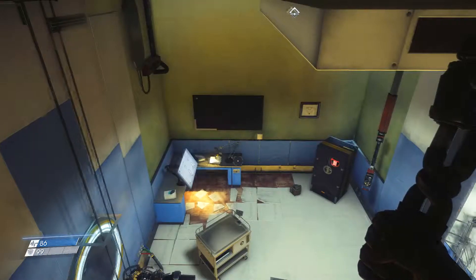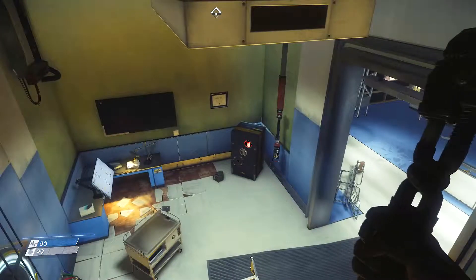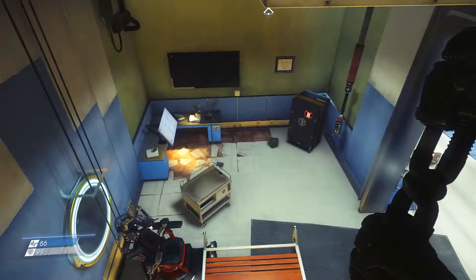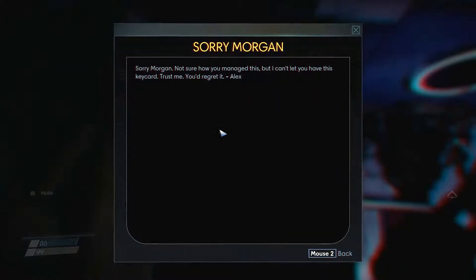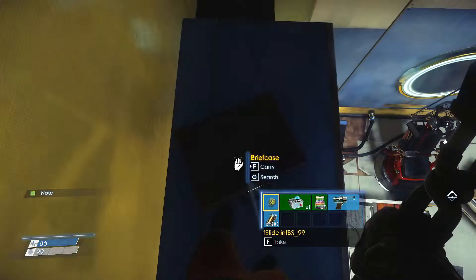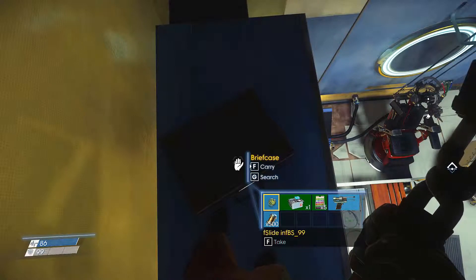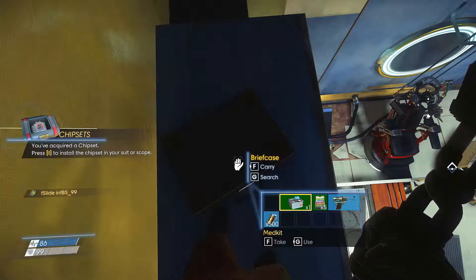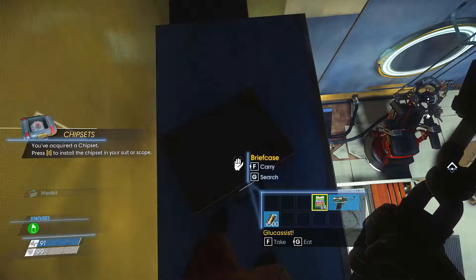I went back to have a look around — I wanted to figure out what's in that safe. I was looking around this room and ended up climbing up here. Found something — this is a key card, and someone said 'trust me you'd regret it.' Holy crap, I acquired a chipset! And I've got some food.